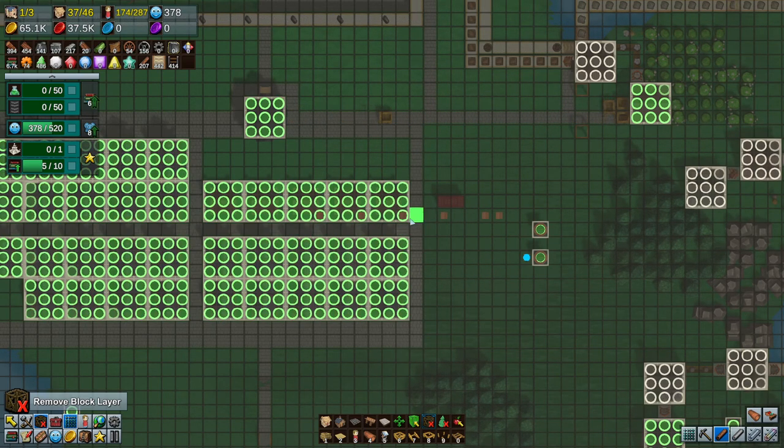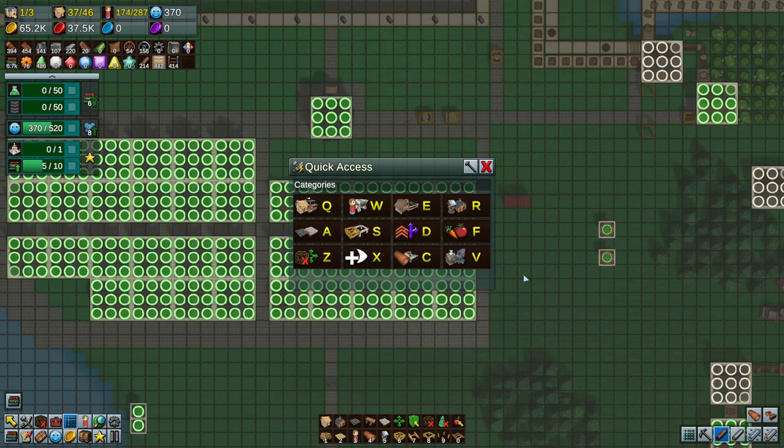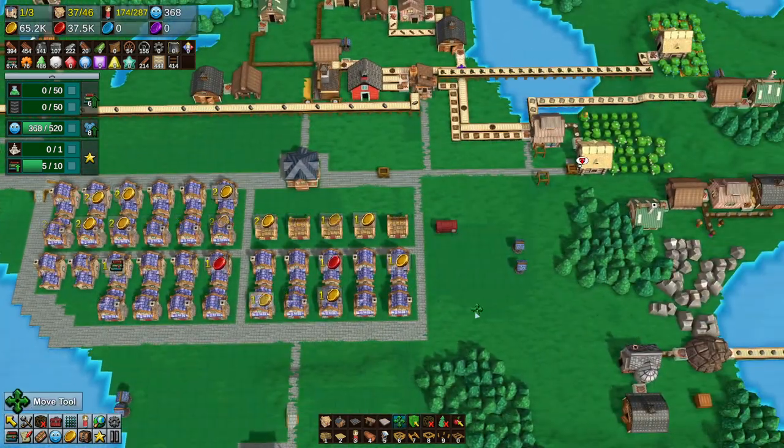Why do they have water? That doesn't make any sense. It's because from before. Sorry about that guys — I didn't want to rain on your parade of water. But we don't need that.